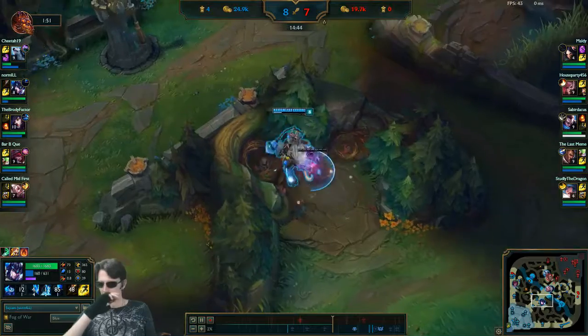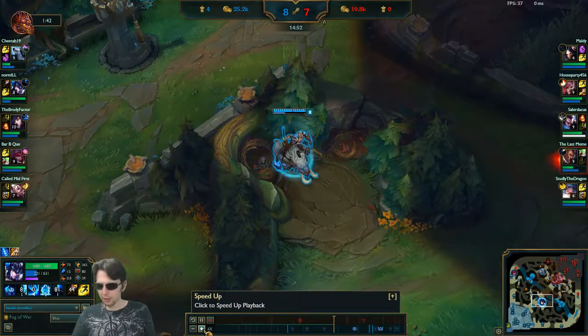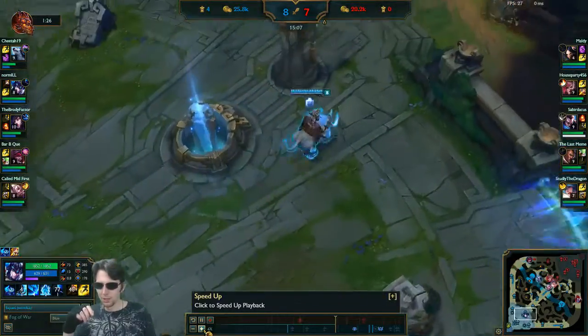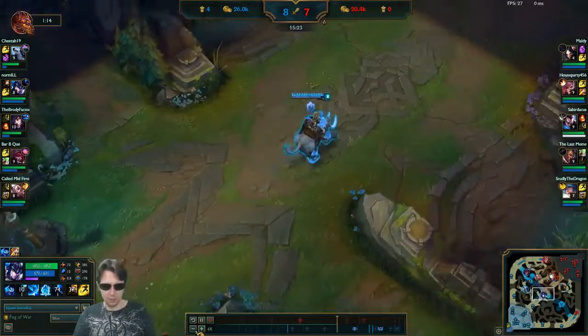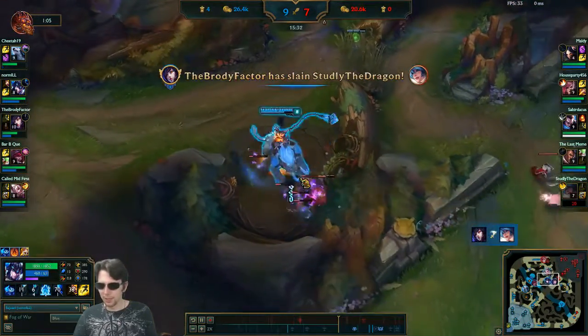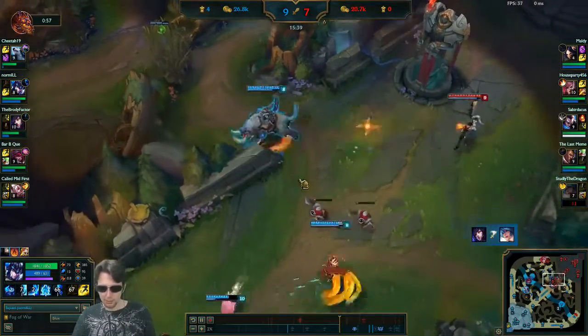That's why it's so important to just make whatever call your teammates make rather than the optimal one. The optimal play there might have been for us to go in with Volibear, but once we decided against it by backing, it was right to back off. Hard to adapt to stuff like that.